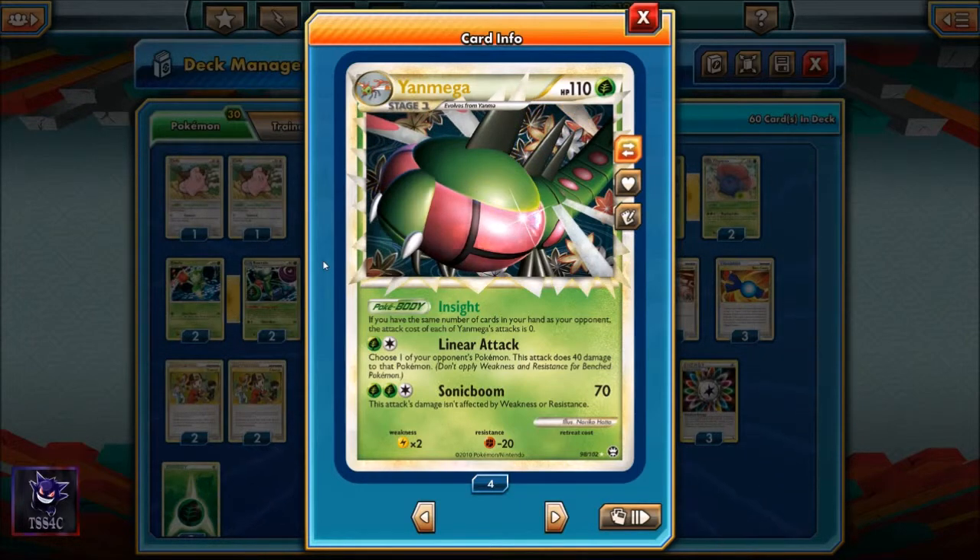Yanmega Prime is a stage one Pokemon that evolves from Yanma, has 110 hit points, and has the Insight Pokebody ability. If you have the same number of cards in your hand as your opponent, the attack cost of each of Yanmega's attacks is zero, and I really enjoy doing damage to my opponent's Pokemon with my primary attacker that has zero energy attached to it.